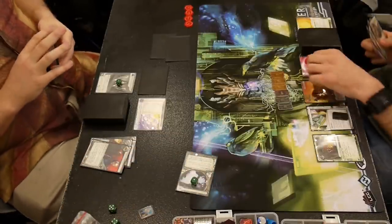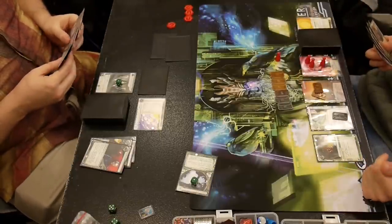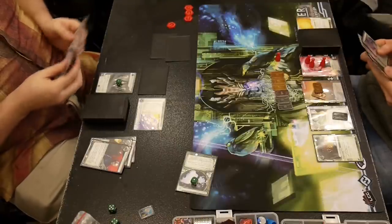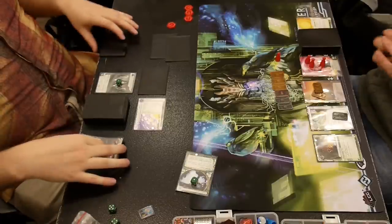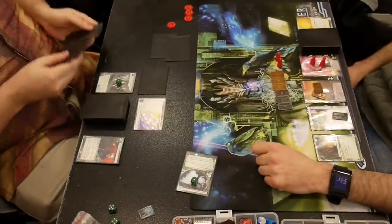I was hoping for an Ice Wall there — it would cost me seven credits to break that once to see one card in R&D. Hell no — that's like asking to get killed. He would just Scorched Earth my brains out. Breaking that Hive: strength three, Inti — one, two, three, four, five, six, seven. Seven credits to break it for one access. So I'm going to run HQ and continue to see which combo pieces he has available.